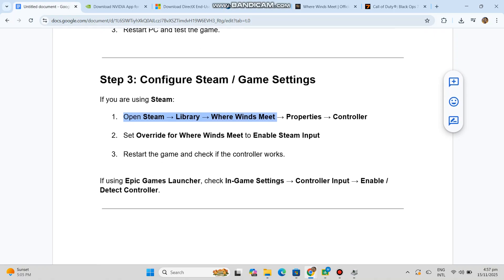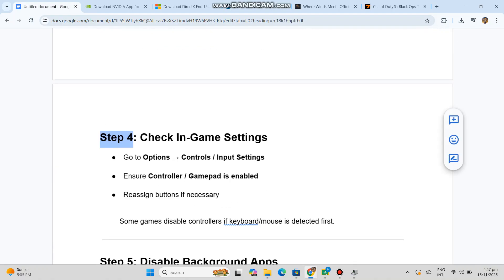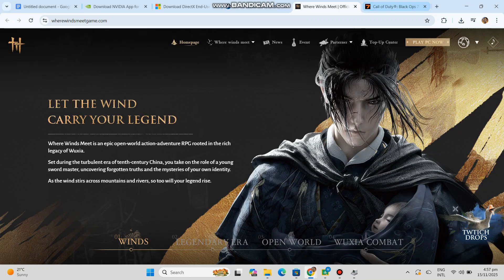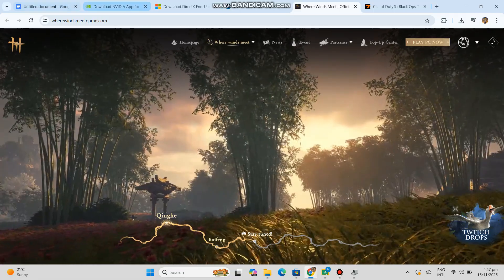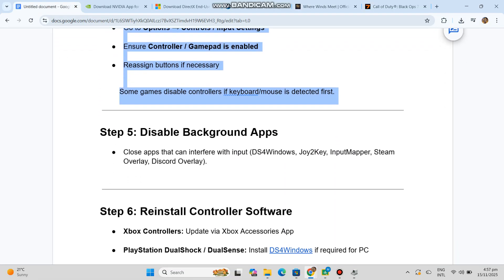Step four, check in-game settings. Go to Options, Controls, Input Settings. Ensure controller gamepad is enabled. Reassign buttons if necessary. Some games disable controllers if keyboard or mouse is detected first.